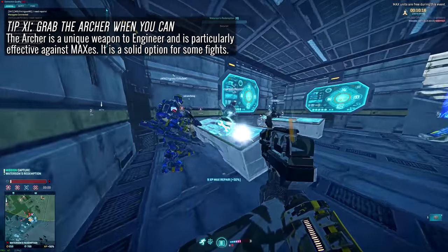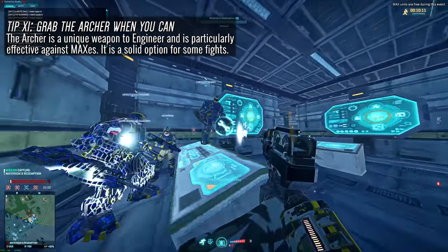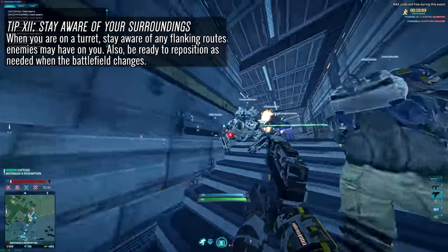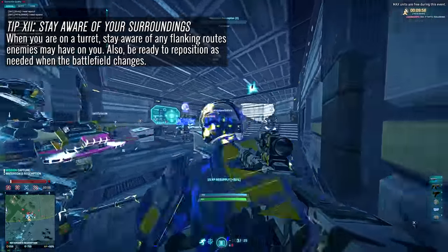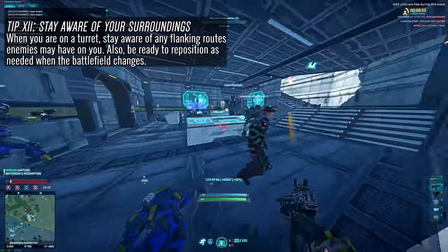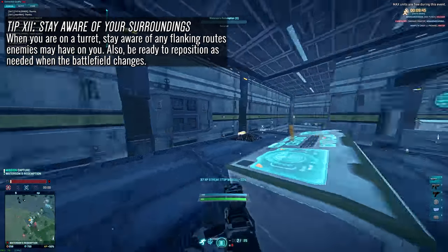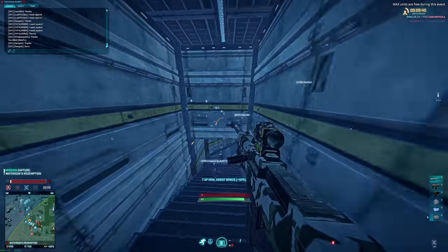While I would still say cert into your abilities first, definitely keep the Archer on your mind — it's a nice unique weapon to the engineer and a darn fun one. Tip number twelve and the last one: when using your mana turret, don't remain too tunnel-visioned. Consider the lines of sight enemies will have on you from flanking routes and position it where it's hard for enemies to get behind you. Also try to jump off every few kills and reassess the situation — find out which directions enemies are coming from and reposition accordingly.